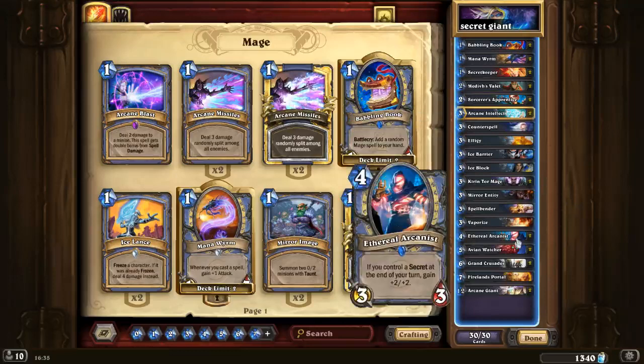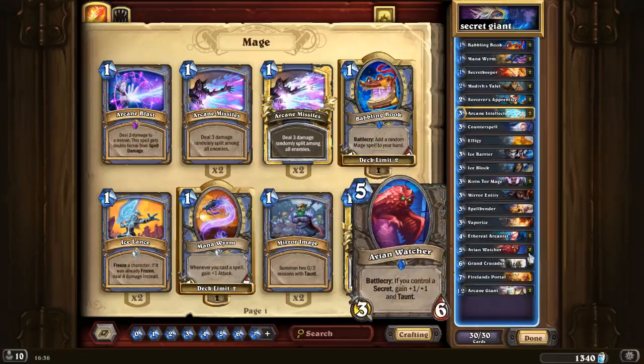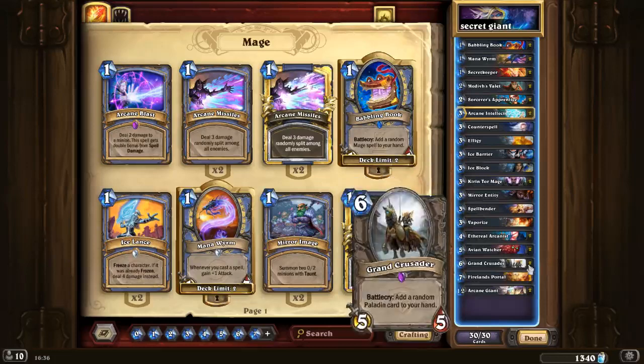With Ethereal Arcanist — now this is considered the best four-drop if you have a secret, especially in the early days. Now there are a few that can be better, especially C'Thun for Druid. And now here is where things get interesting with the Grand Crusader. Paladin considers this card bad because Paladin has a lot of one-mana spells.